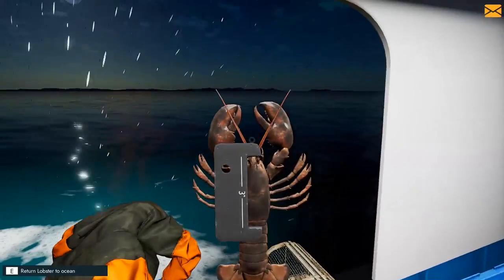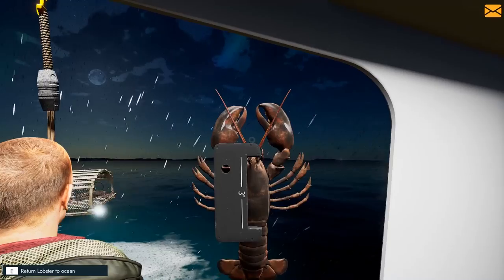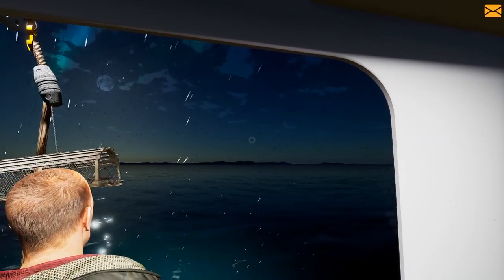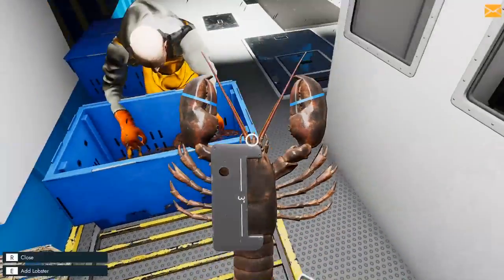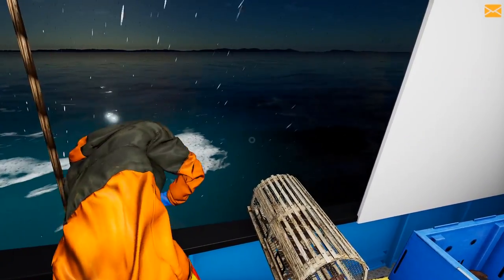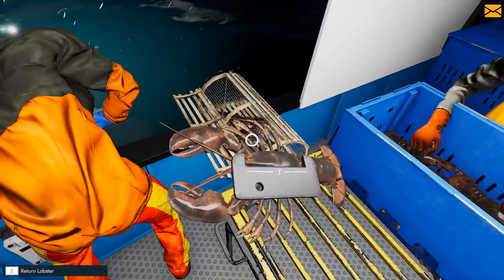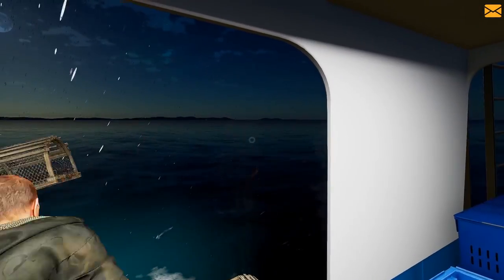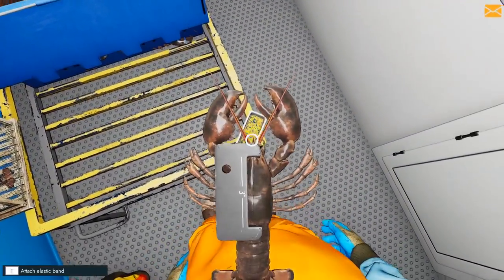If you choose to throw one back — this guy we're going to throw away. Just aim him back at the ocean and press the E button. There's a big old monster. These are lobstesauruses. There's a good one. This is basically all there is to it, guys — now it is just a game of time.